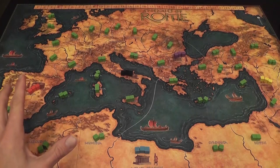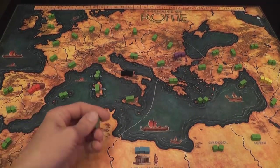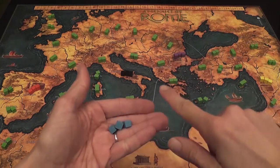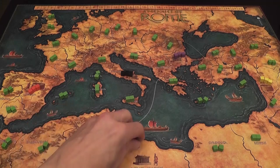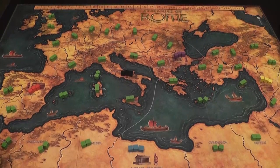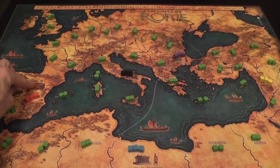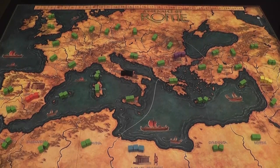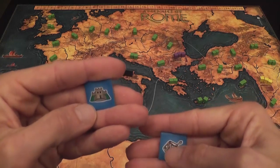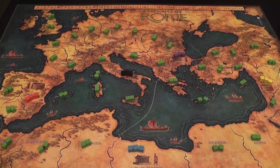Here is the board of the game. It is a mounted board that looks pretty nice. It is divided into land areas and large sea areas. The wooden cubes on the board represent the fighting units that players will control — all colors but green. The green cubes are non-playing forces representing the enemies of Rome. Some areas have printed buildings on them that count as forts, which give an advantage to the defender. Other forts can also be added during the game by placing markers.